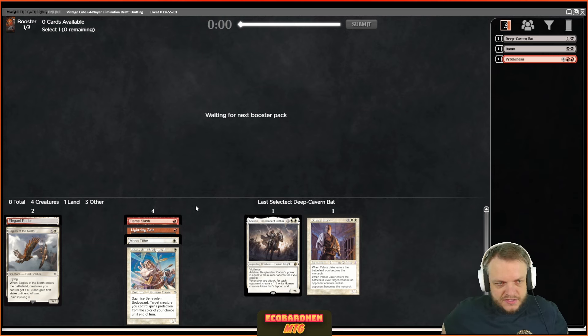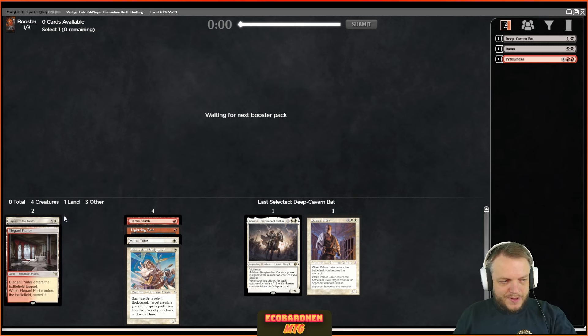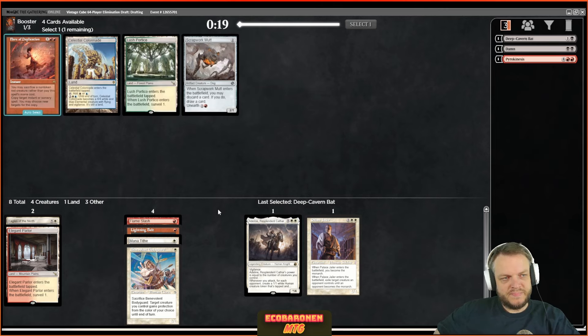This is not a very exciting start to the draft — had I taken the Sneak Attack, things would be at least more exciting. But slow and steady has oftentimes won the race in vintage cube, so let's see if we can make that happen. I set myself up — I prioritized fixing and have good cards like Flame Slash, Lightning Bolt, Palace Jailer, Adeline. I also love Mana Tithe. I would love to be mainly white from here on out and just have the red removal spells, or if I open something like Fable or Gut Bombardier. Scrap Work Mutt isn't a very good card in my opinion, and I don't like the Flare either.